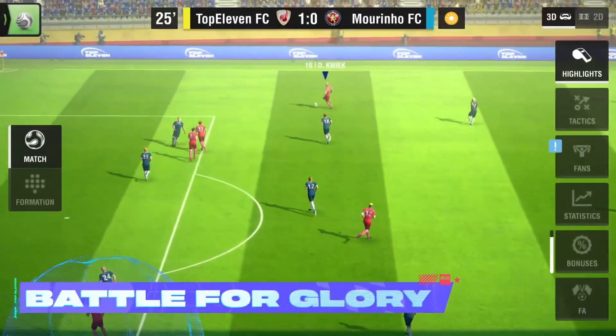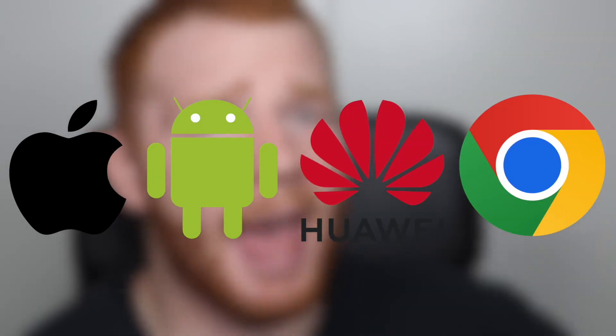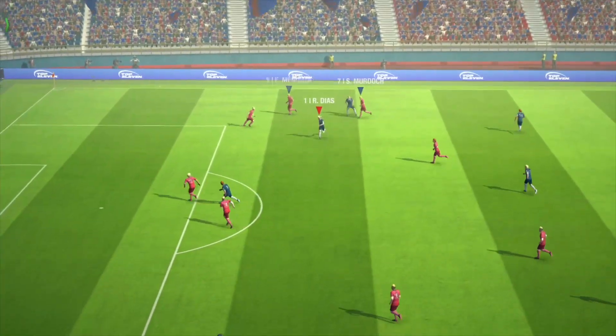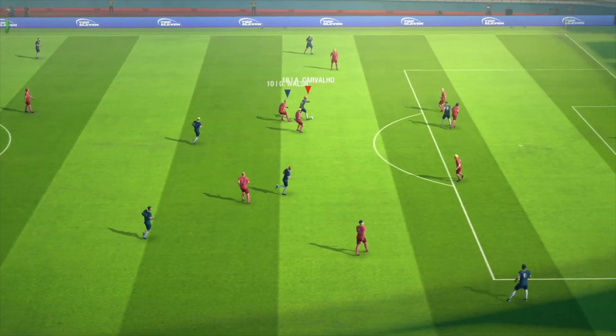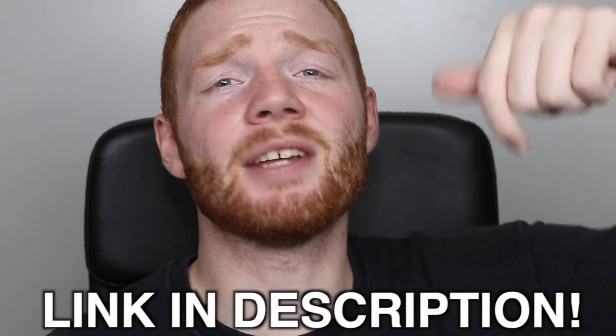Before we get into the packs, we do have a sponsor for this video. This video is brought to you by Top 11 2022 — a free-to-play football manager game with over 240 million players worldwide, available on iOS, Android, Huawei, and web browsers. You're the manager in control of everything: signing players, running trainings, and setting formations to lead your squad to victory. One of the best things is the new 3D live matches feature where you can see your tactics come to life with amazing animations. You can also customize your stadium, collect jerseys and emblems, and more. Use my link in the description to download Top 11 2022.